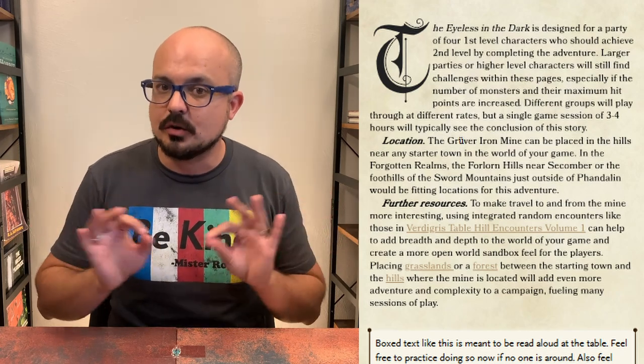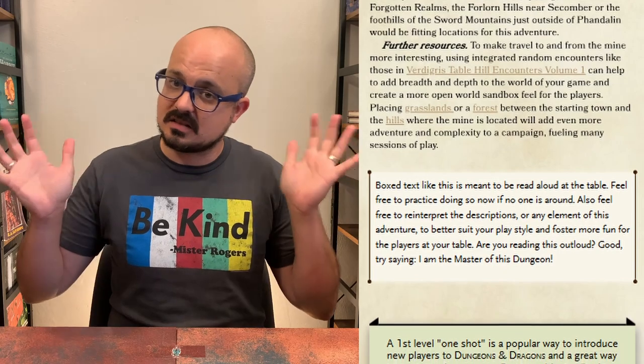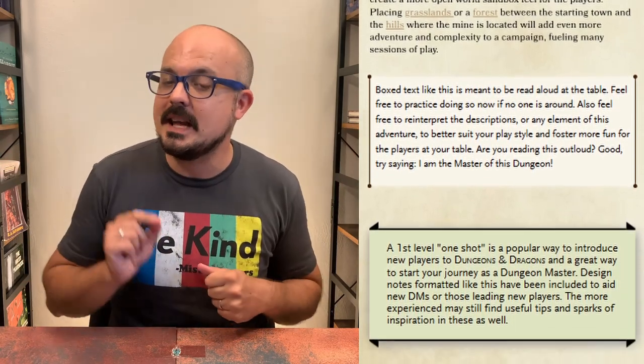There's a note on how this could be combined with my Hill Country encounters or other locations to make a more open-world sandbox feel or flesh this out into a full campaign. This can definitely be run as its own standalone one-shot, but I've also left plenty of room to connect it into a larger story. We also get a quick explanation of what read-aloud text blocks look like and the format for Dungeon Master design notes.